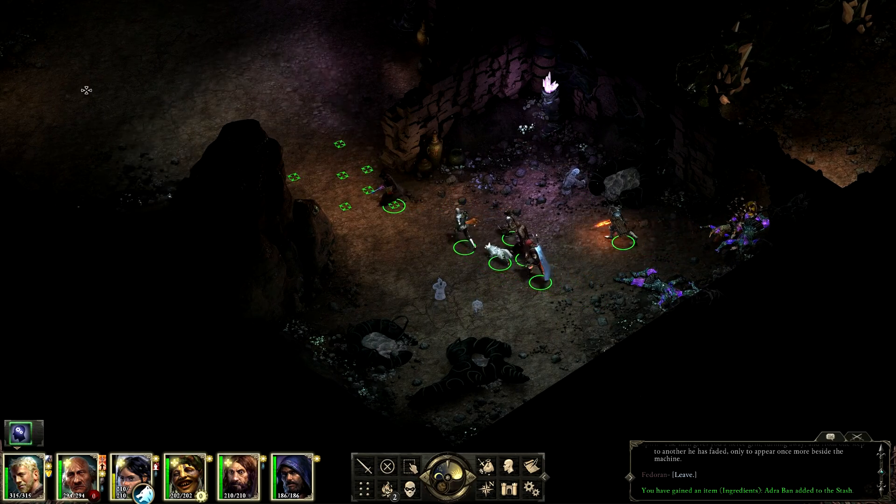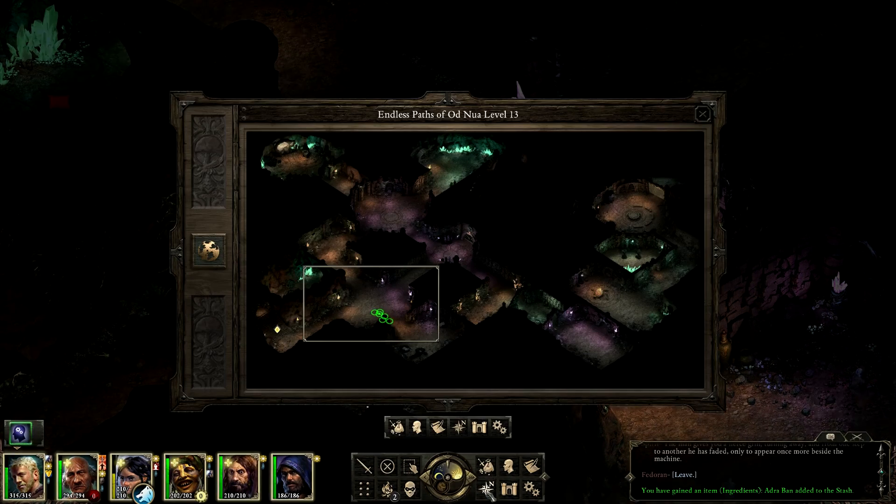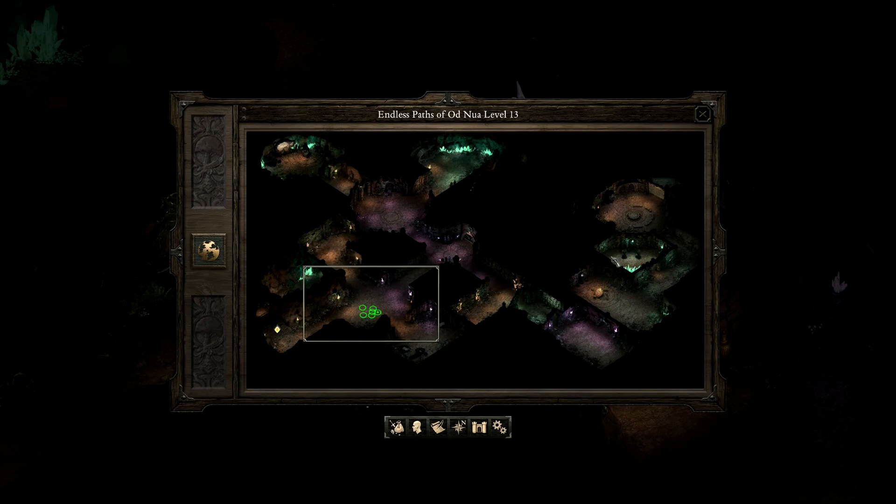So what we'll do is go up to the Vithrak, hand in what we've collected for them, come back down, rest where there were camping supplies — get Sagani back to full health — then come to the speaking door, go through it, see what lies beyond. That might be the end of the session there.